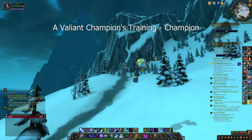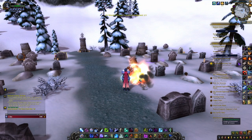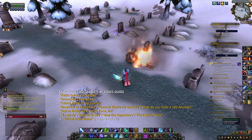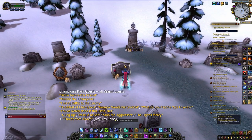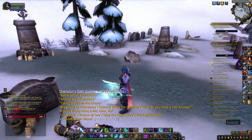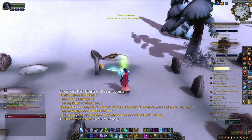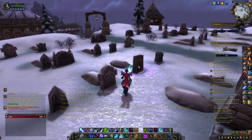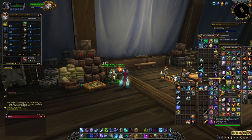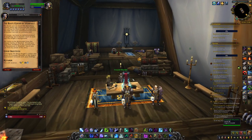Once you get your first Champion title, you'll start getting busy with dailies. The regular Champion's dailies each give you one Champion Seal: Battle Before the Citadel, Among the Champions, Taking Battle to the Enemy, one of three breakfast quests — Breakfast of Champions, Gormok Wants His Snowbolts, or What Do You Feed a Yeti Anyway — and one of four — A Leg Up, Rescue at Sea, Stop the Aggressors, or The Light's Mercy. You can also unlock an additional daily quest, Threat from Above, by accepting The Dark Knight's Fall from Crusader Rydella, found inside the same tent as Justicar Mariel Trueheart. This quest asks you to examine the Dusty Journal in either Silverpine or Westfall depending on your faction.